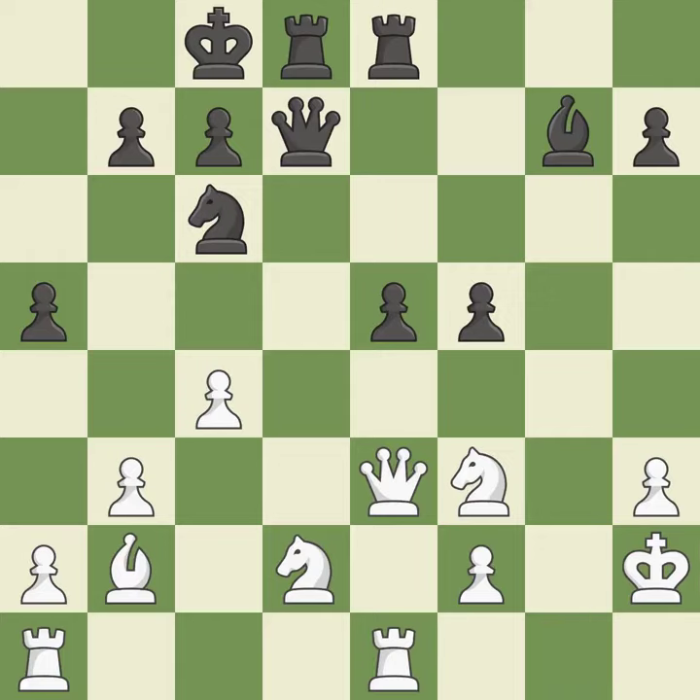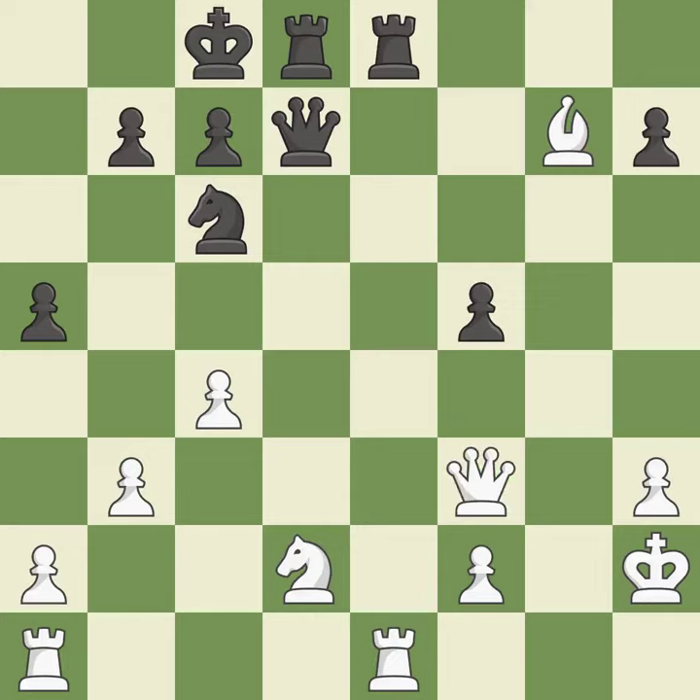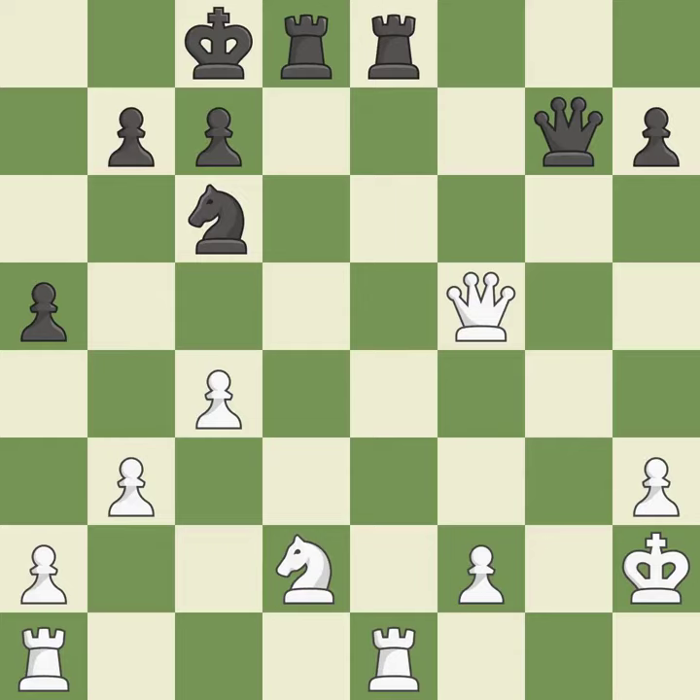This loses a knight — it is a blunder. This exposes an attack, threatening a bishop. This is the only move that works — it is a great move. This maintains the balance in material with a good trade — it is best. That knight will get material if captured — it is ideal. Recaptures — it is quite good. Recaptures from a previous move. This is the only good move — it is a great move. The pawn is now passed because it can no longer be challenged by opposing pawns as it tries to promote — it is best.